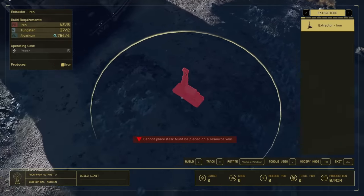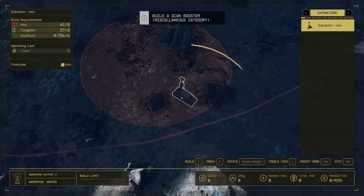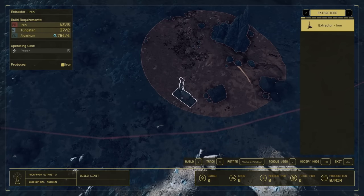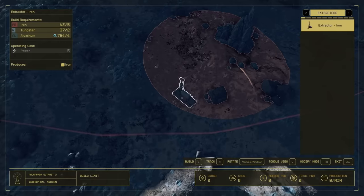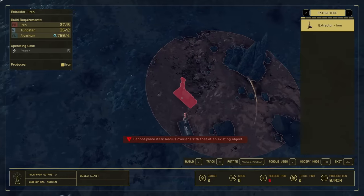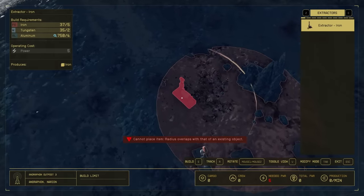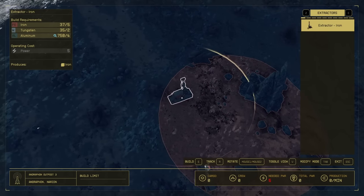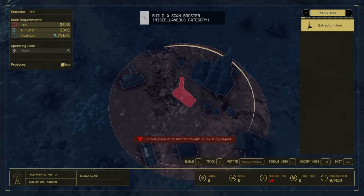The deposits are kind of far away from each other but you can see how quickly you can find them. Essentially what we're going to do is use the iron, tungsten, and aluminum we picked up to place down a bunch of iron extractors. We'll start with the ones down here and just put them down — they can't overlap so you need to space them out. We're going to fit as many as we can in this little area.